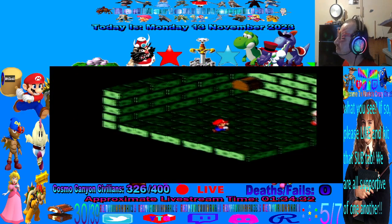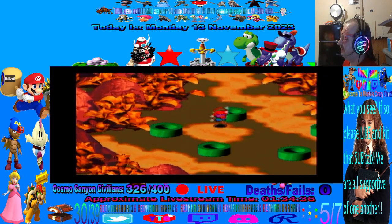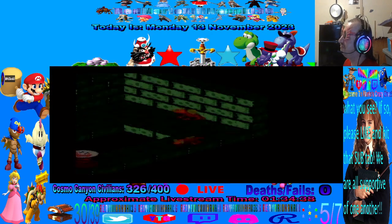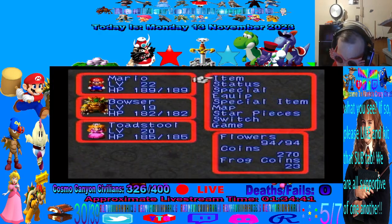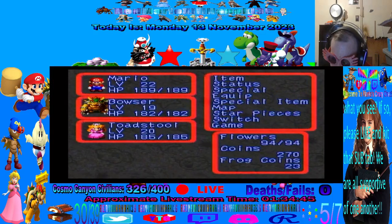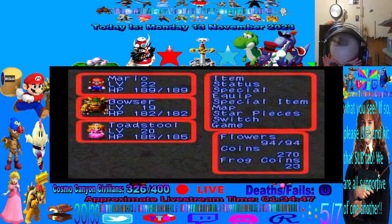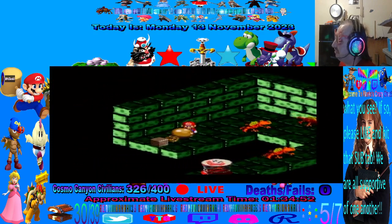We've already been down this one. Yeah, we've been down that one. Now I can show off what that red essence does. Let's go down this pipe here. I think there's a hidden chest down here. There is no hidden chest down here, okay, but there is something hidden down here.